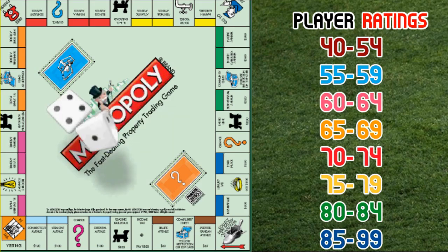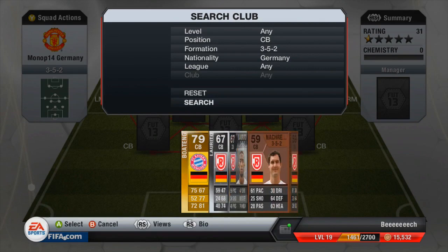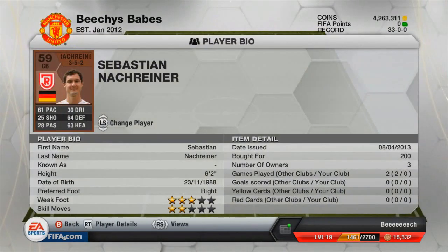What's up guys, BCHD here back with another episode of FIFA Monopoly. We roll a 9 on the dice which is a light blue, which is a 55 to 59 rated card. So I can go and pick up the goalkeeper and centre back, who is of course bronze, in the 3-5-2 formation that we are playing.